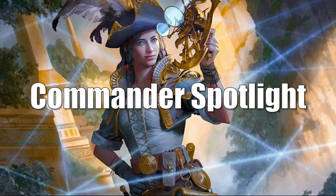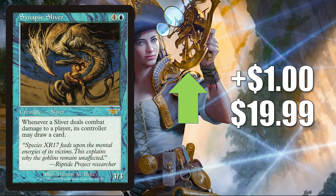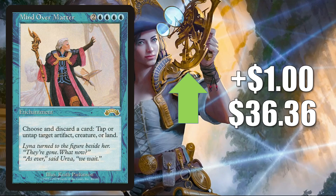That brings us to the Commander Spotlight — a lot to talk about, so let's get right into it. Synapse Sliver — great for those Commander Sliver builds — goes up $1.00 to $19.99. Mind Over Matter — on the reserve list — goes up $1.00 to $36.36. This does see Commander play in a zombie-style Jalira Lady of Scrolls build and more.